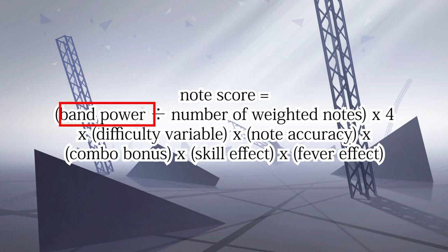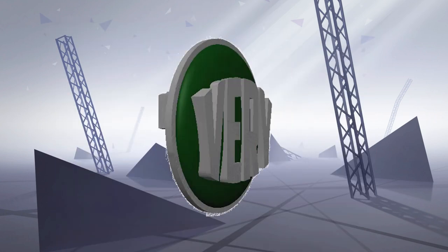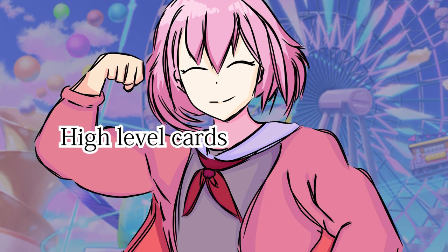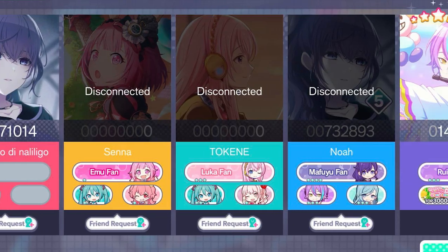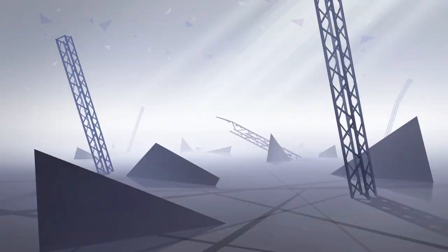First off, band power. Before you start the song, the number above your team composition is your team talent score. I'll be introducing how to boost team talent in a later video, but it is mostly down to the level of your cards. Please note that this is for solo play only — it is still not confirmed how your teammates' band power affects the scoring calculation in multi.